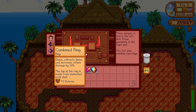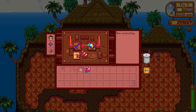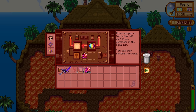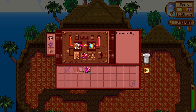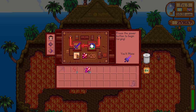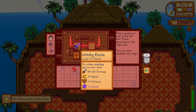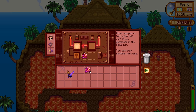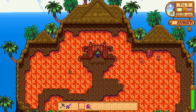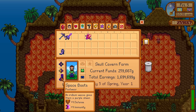I would normally take a Skull Cavern Invasion or Danger in the Deep quest, as there's a chance you can get additional Qi Gems from monsters inside those dungeons, plus some really good items like Galaxy Souls, Pressure Nozzles, and more. We're now combining rings — the Crab Shell Ring with the Iridium Band gives extra defense, magnetism, and extra attack power. We also got the Crusader enchant on our Galaxy Sword, so mummies are now a thing of the past. The best enchants for the pickaxe in my opinion are Powerful — fewer strikes to break iridium nodes — or Swift, which makes you strike way faster.